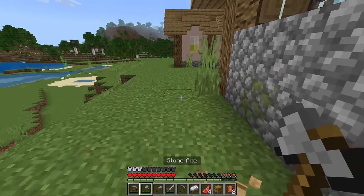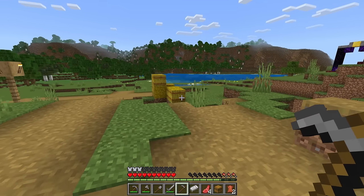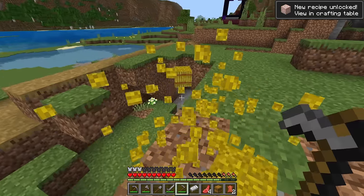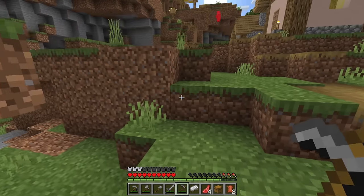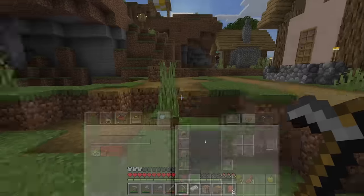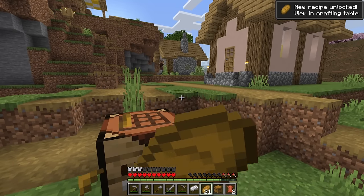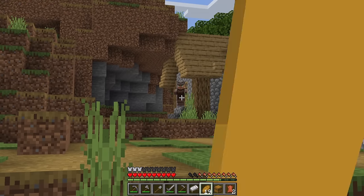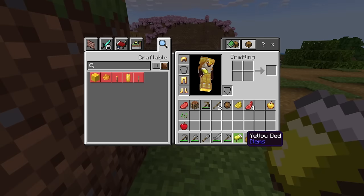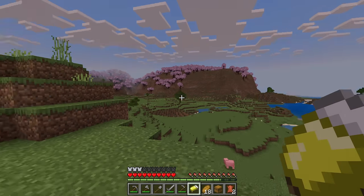I'm super excited for the new update that's coming — the crafter and stuff like that. I couldn't hold off starting a new world until the update came out though, I was just so excited to start playing again. Let's make some bread so we can eat and run around. I just broke a sunflower and we can dye our bed nice and yellow. We've got yellow armor on right now, we've got yellow beds!